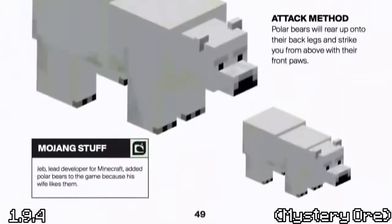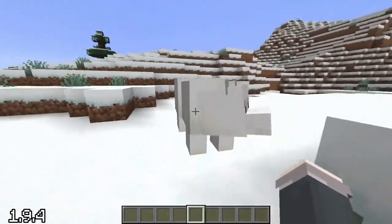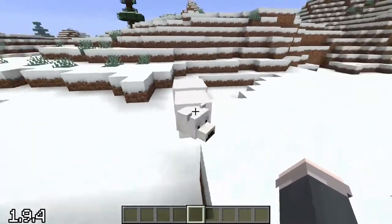Did you know Jeb is a simp? Polar bears were added because his wife liked them. Also, this was coincidentally around the time that Jeb's son Bjorn was born — Bjorn meaning 'bear' in Swedish.